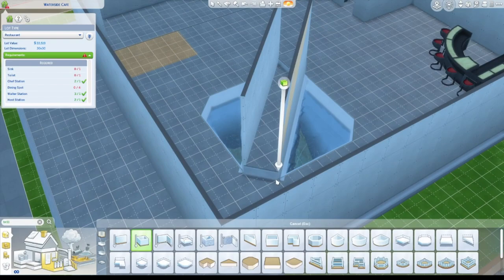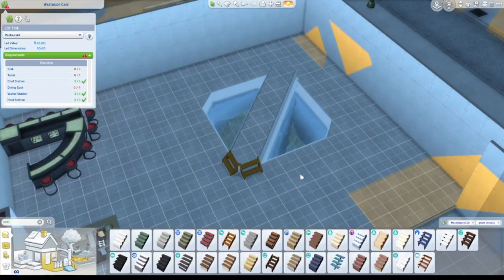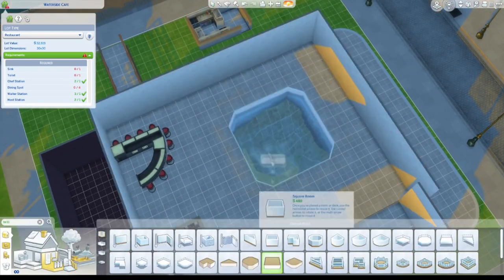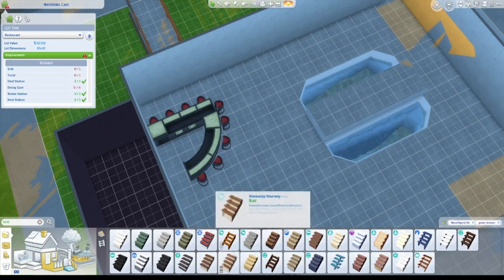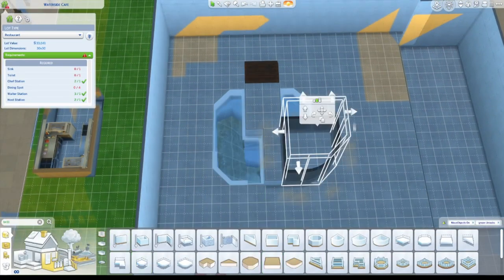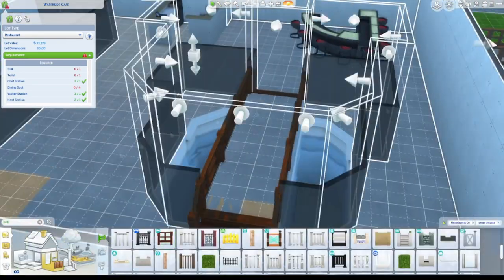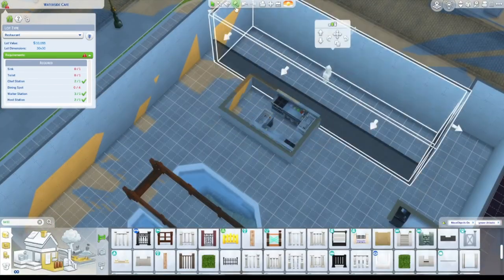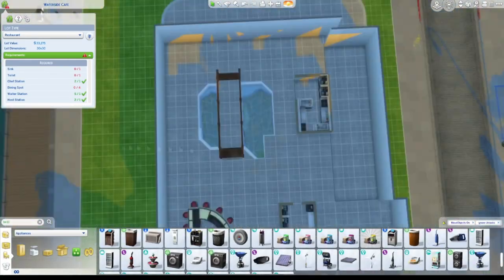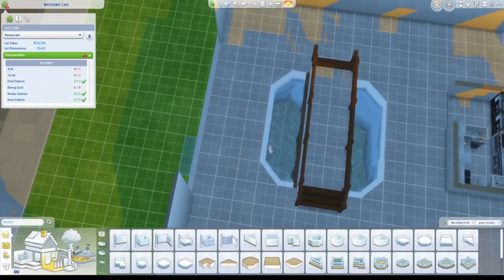I tried to make a little bridge here but I wasn't able to do it the way I wanted, so I ended up switching it to the normal style. It's still looking good, just not exactly what I had in mind. I also wanted people to be able to see the chef cooking from outside.